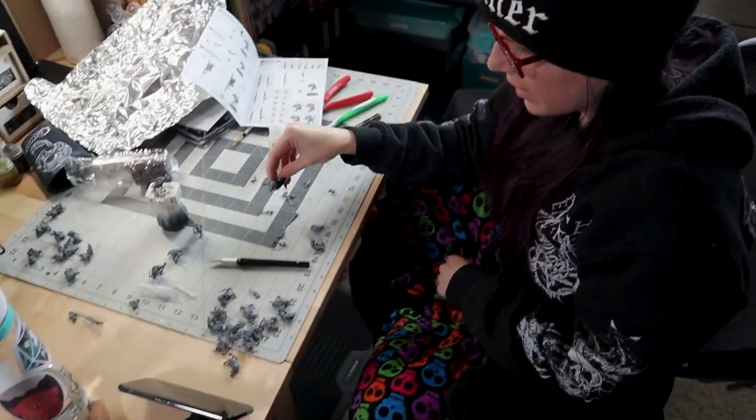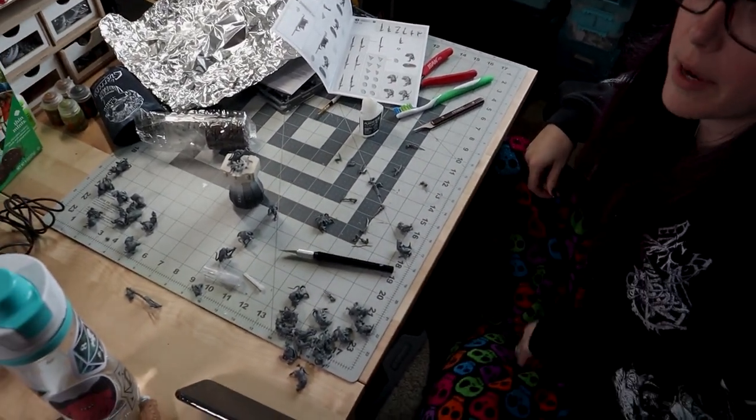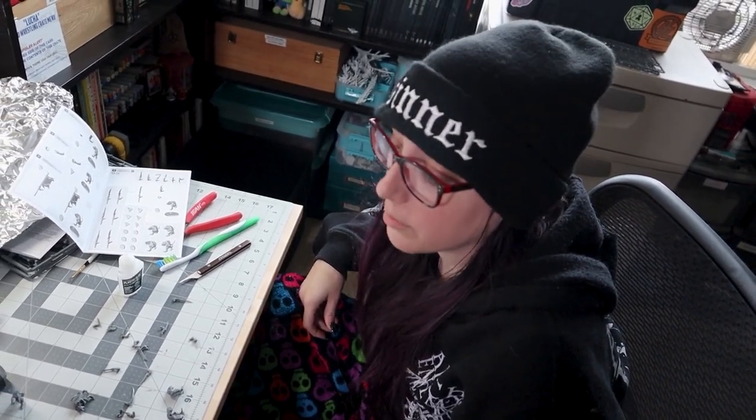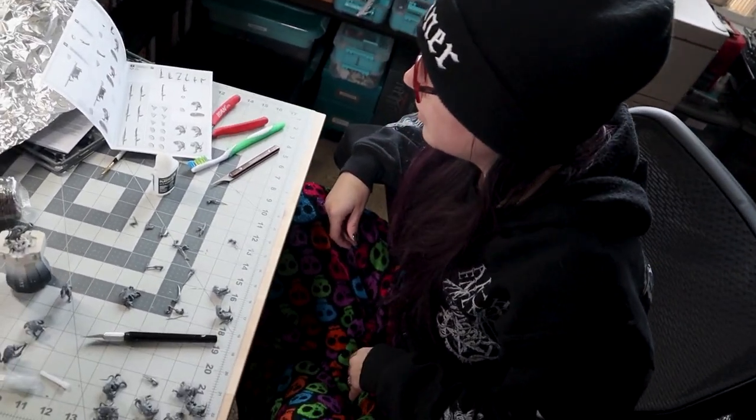So we'll get those done here in a bit. I have the arms all clipped out, so it's just some very minor cleanup, and then I'll glue all those on. I'm leaving the shields off — we're going to paint those separately, because that's what I've heard is the correct thing to do. They're big flat panels and it's just probably easier to paint them when they're not attached. That should be a little later this afternoon or evening.